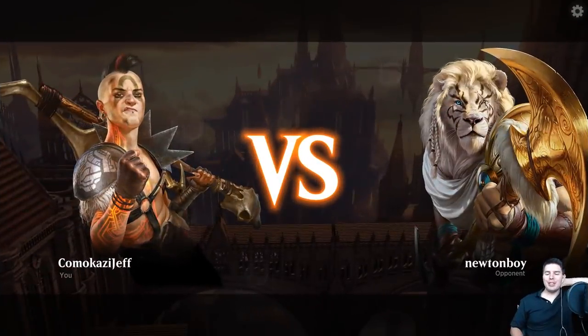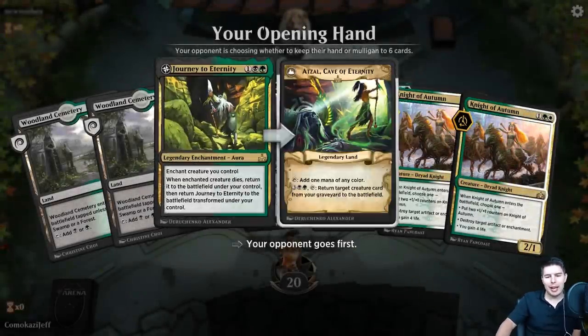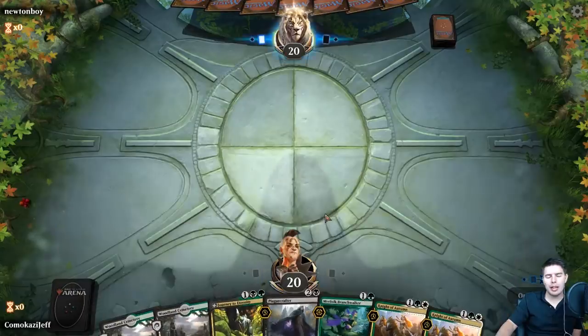Up against Newton Boy and we are playing Abzan Journey. We have Merfolk Trickster to kind of dig - slow lands though. Opponent's going first. If we draw a land any time in the first couple turns we're in great shape. If not, we're going to keep this. Still a lot of value in hand. Woodland Cemetery, pass the turn.